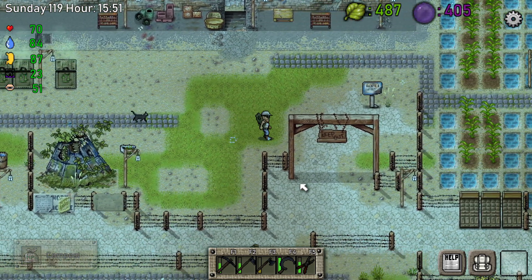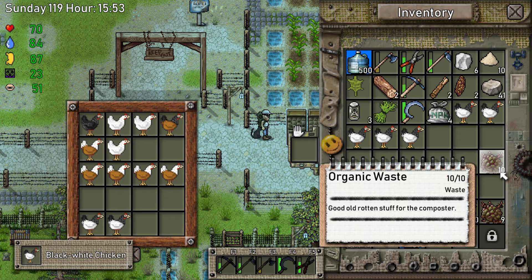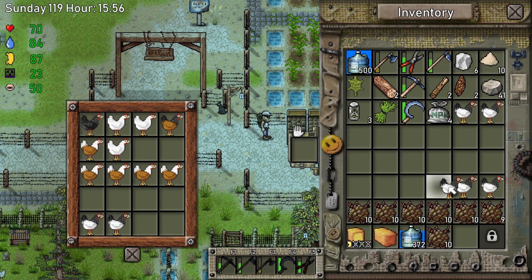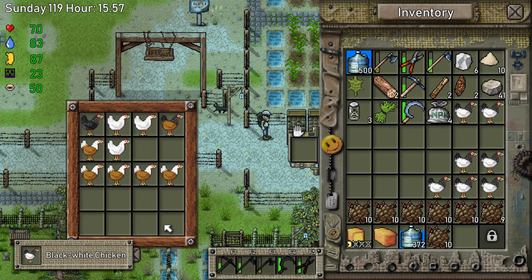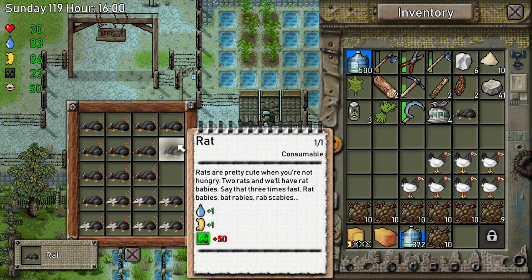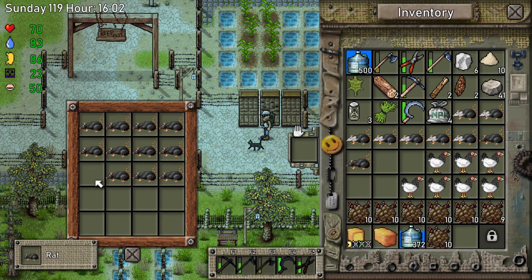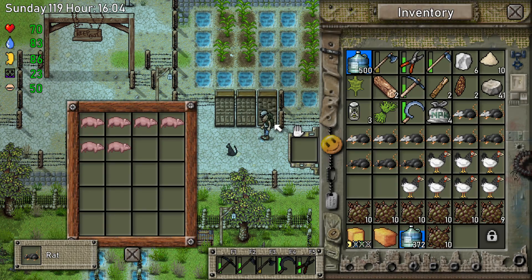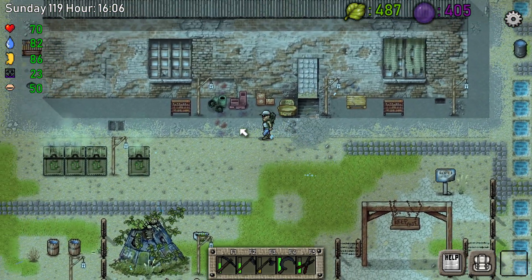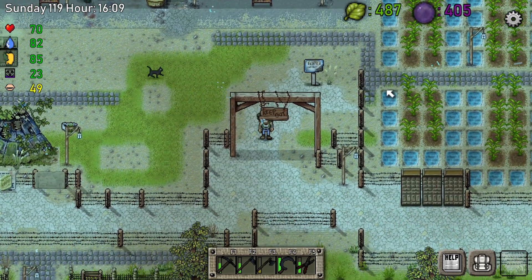I'm gonna do some sacrifice. I'll take one, two, three, four, five — let me put all of these down here. That goes there — a bunch of rats. I'll put these white ones. I want to take three pigs, actually. Let me put those weavers. I'm gonna do some killing.